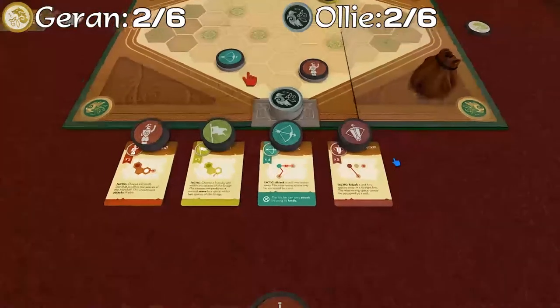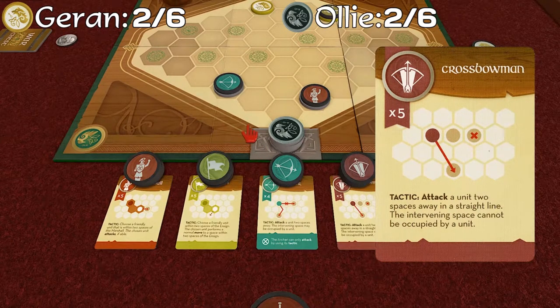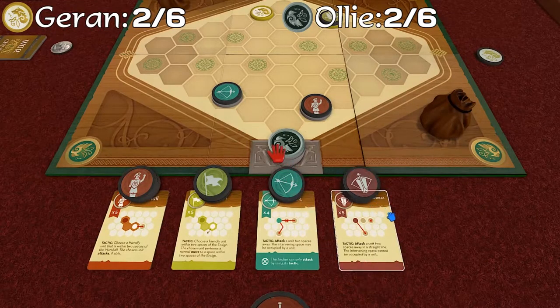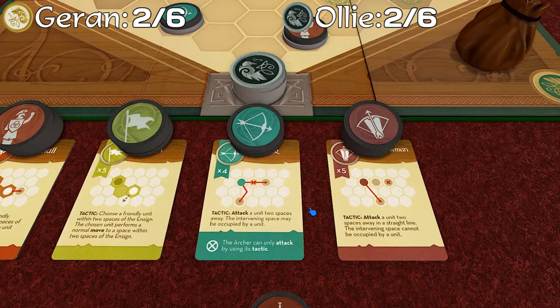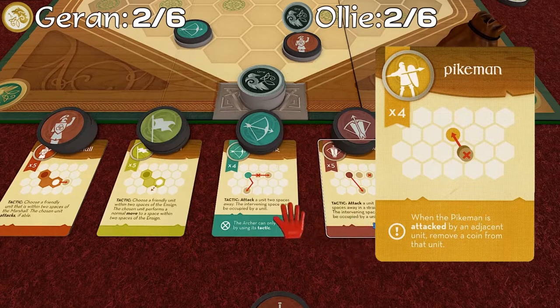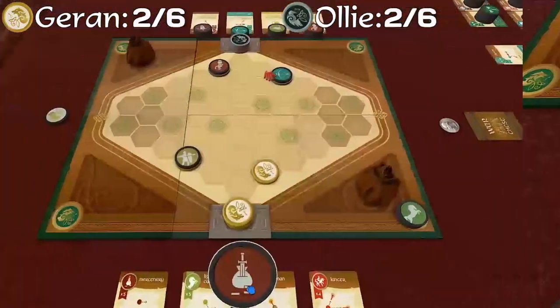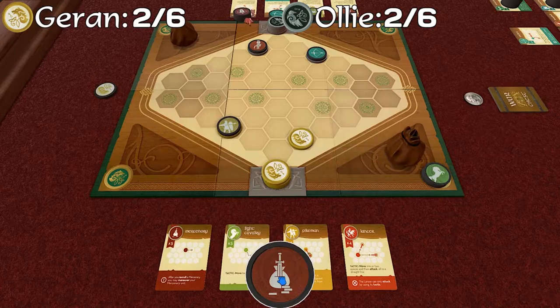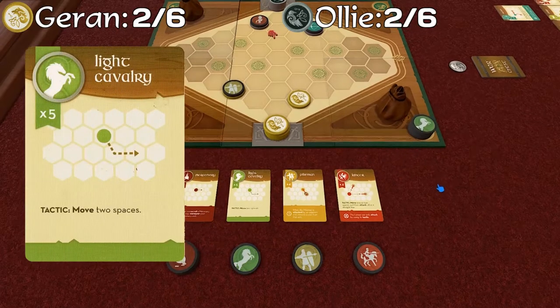The archer is very good for controlling units at range. The problem is he has no melee range, so if anything gets up close he's a bit screwed. Just to clarify — if I was within one space of the crossbowman and attacked it, that would still kill the crossbowman? Yes, because if the crossbow is adjacent to the pikeman and the pikeman kills it, the crossbowman would die. I will choose to discard to add another Light Cavalry.